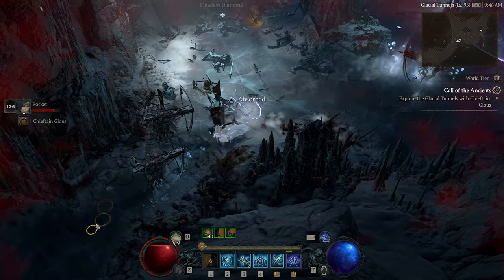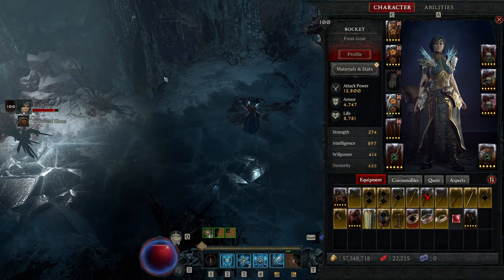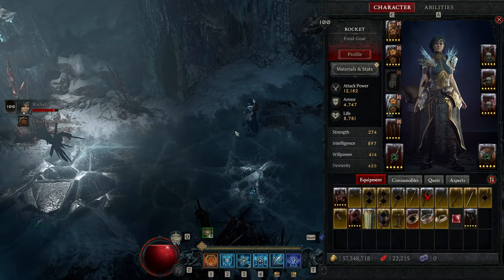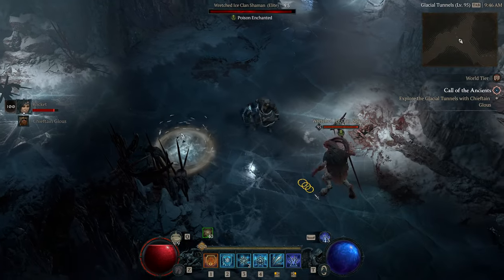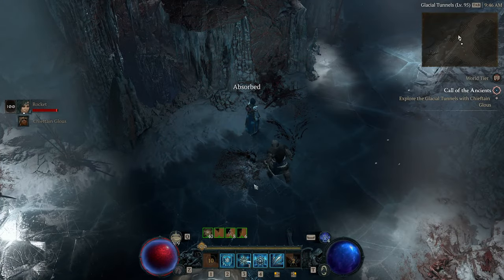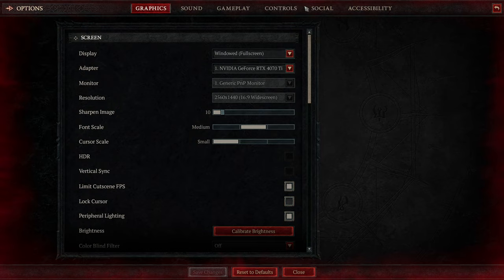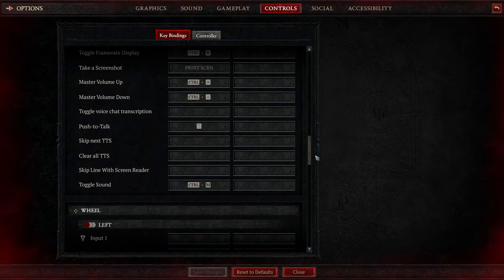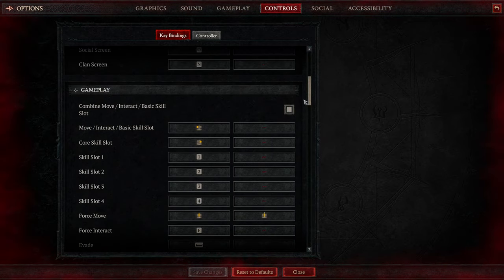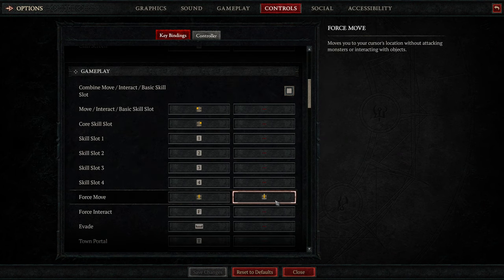How do we fix this? To do that, you notice I have a force move here. And to achieve this, I have this guy. Settings. Controls. So I still have move and track combined, but under force move, I have it set to down and upscroll.